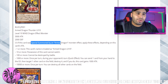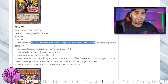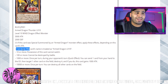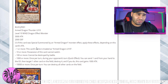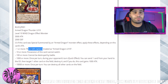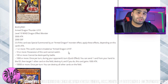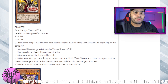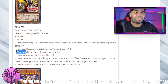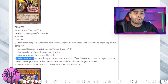So Level 10: if this card was special summoned by an Armed Dragon monster effect, apply these effects depending on this card's attack — and you're going to see why this is just very easy to achieve. One or more attack, your monster gains a continuous effect where the name is always treated as Armed Dragon Level 10. Ten or more: the position of this card cannot switch, so your opponent cannot use Mind Control or 3 Tactical Talents to steal this card. Not the most relevant thing, but your monster has to have 10 or more attack, so basically these effects will always be applied.